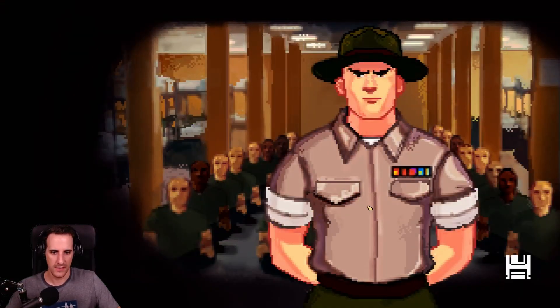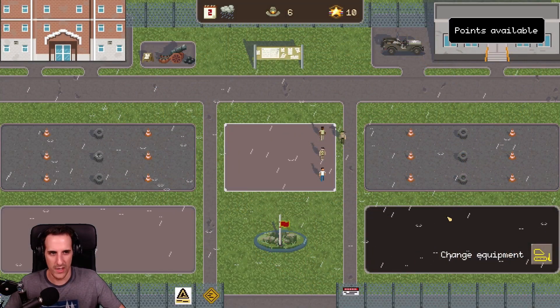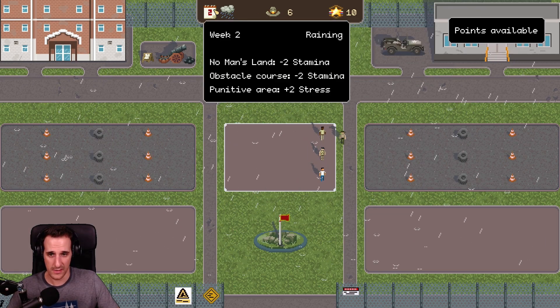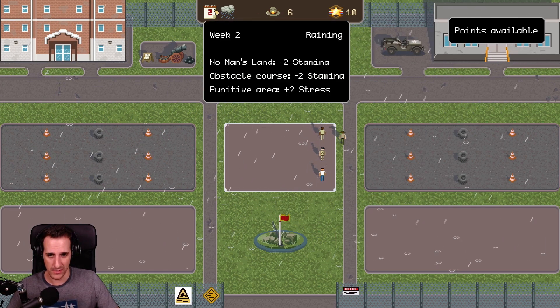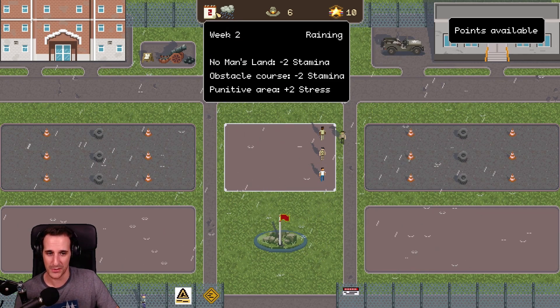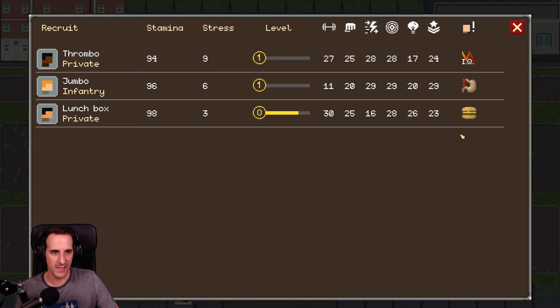Minus 10 until the mission — I guess 10 weeks until the mission. And we got 6 training points. It is raining. No Man's Land minus 2 stamina. Obstacle course minus 2 stamina. And the training area plus 2 stress because of the rain. Makes sense. It makes total sense.